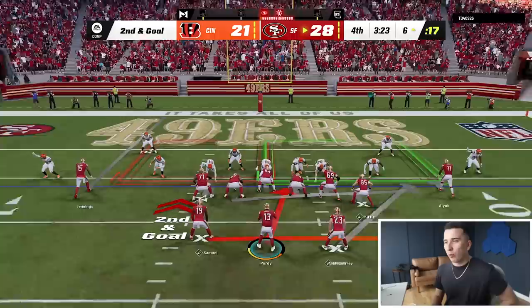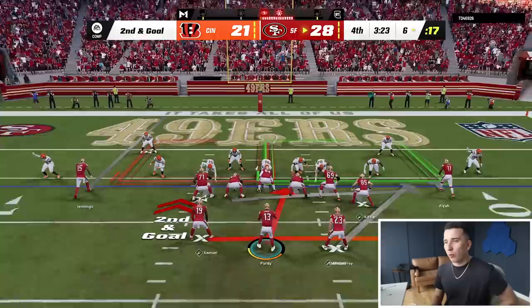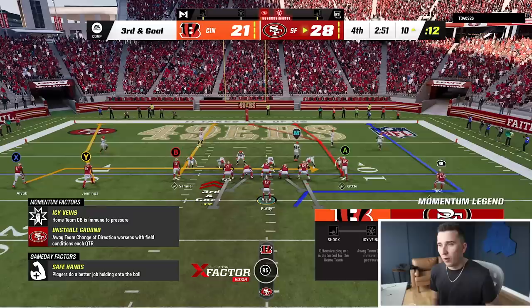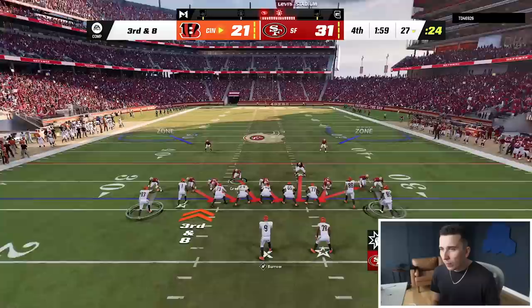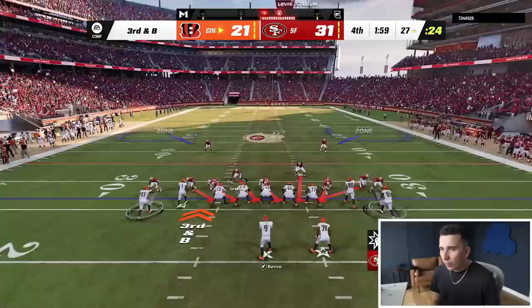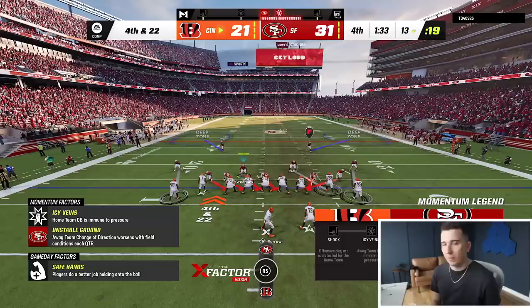I wish I could say he got cheated, but that is legitimately CMC. So I think if I run this power read — this is a super college play. I thought Debo could get the corner, or I can throw it to Juwan Jennings on the other side. Look at this pocket. Come here, let's go. Got him again.